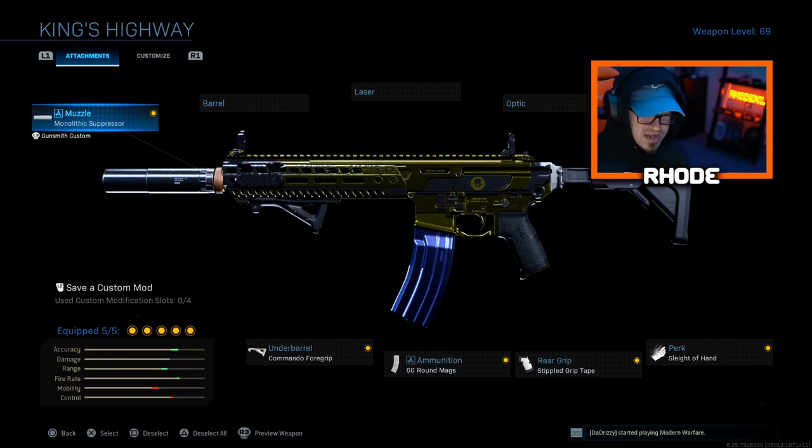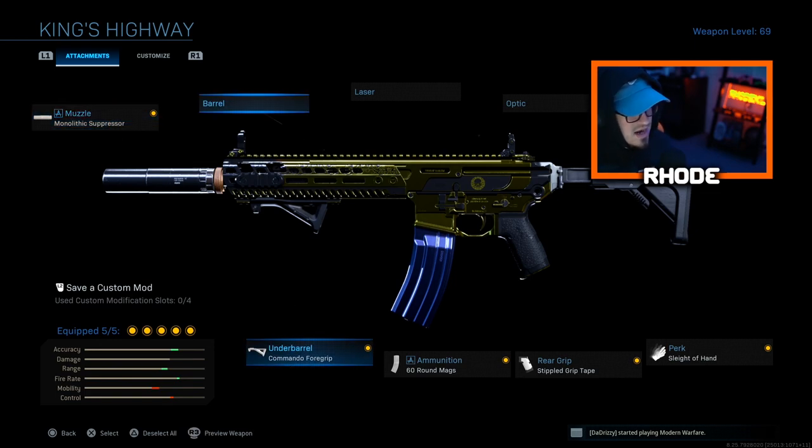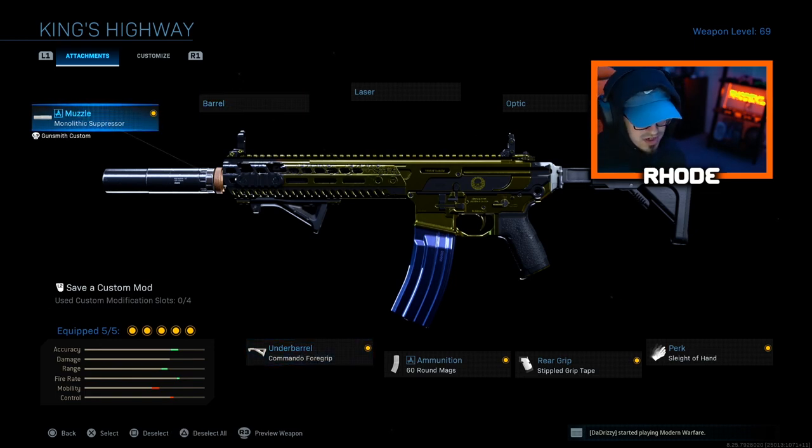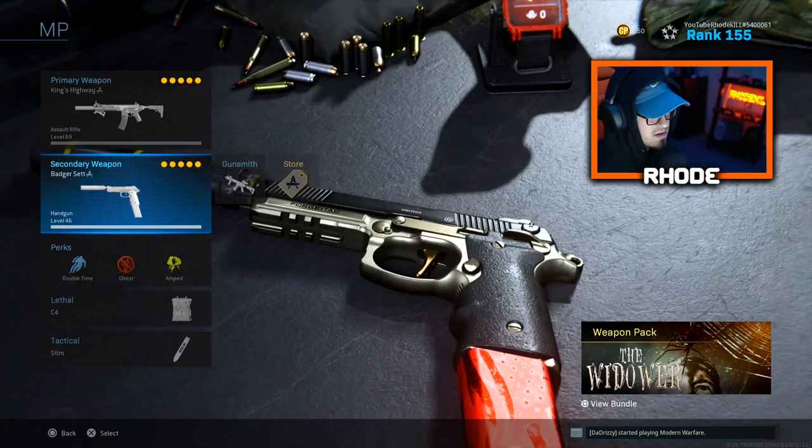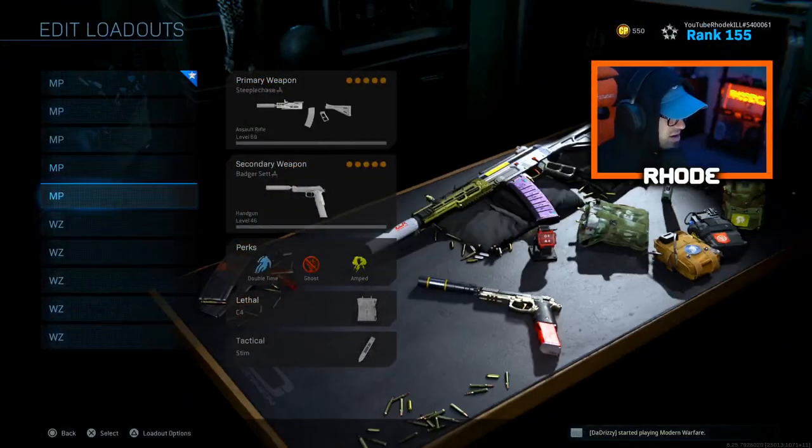The M13 is an absolute beamer — that's why everybody's using it in Warzone, because it literally has no recoil, and you can make it even more accurate with different attachments for Warzone. It doesn't shred armor very fast, but the upside is it's very accurate — probably the most accurate assault rifle in the game. This setup is very good for multiplayer and I really recommend you try it. Perks: Renetti, double time, ghost, C4, and stim.